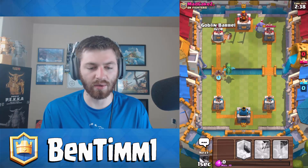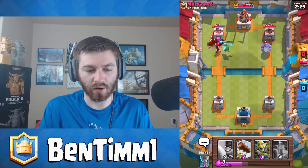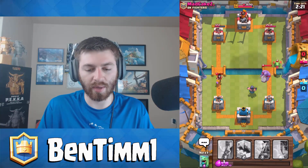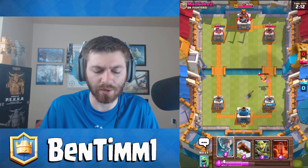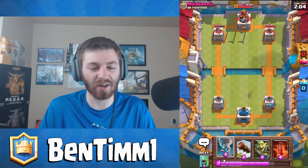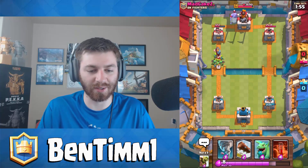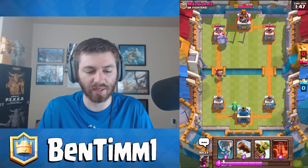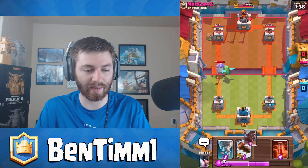Starting the next match - it's going to leave me kind of dry on resources. If he has the graveyard it's going to suck a little bit. We got some nice damage on the tower. He wasted the tornado so we know he has that. We activated the king tower but I'm not too worried. We see baby dragon with the bowler - that's going to be a little dirty. Could be either hog rider bowler or bowler graveyard.